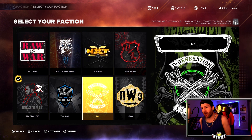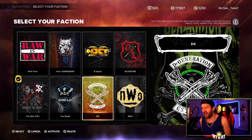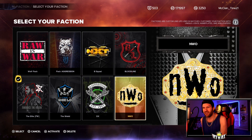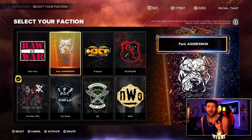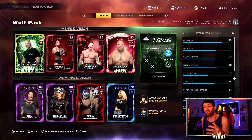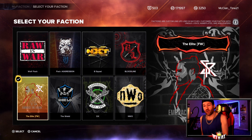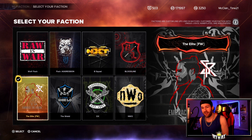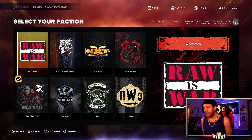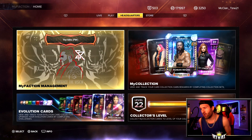One last thing bothering me: we can only create eight factions and I don't like that. I want to create the NWO, DX, the Shield. I have my elite Faction Wars team, a couple for pack aggression, the Bloodline, and my personal all-time favorites — Rock, Austin, Lesnar, that's my big four. But I want to create more — like a faction of the best Emeralds, the best Sapphires, the best Rubies. Maybe also make live events a little easier for finding cards. Smash the thumbs up, drop a comment, subscribe if you're new, and have notifications on because I'm going live with more Faction Wars today!